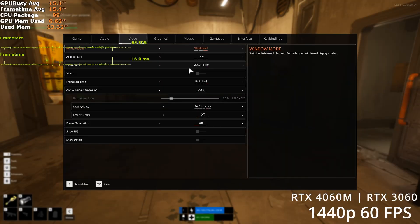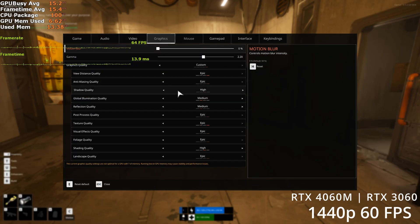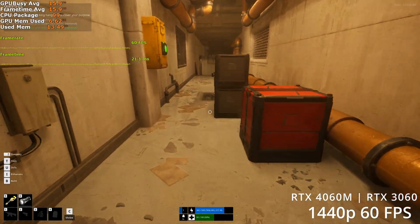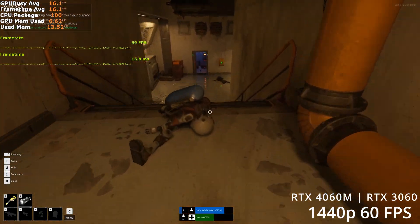On the RTX 3060 and 4060 mobile at 1440p, you'll need performance upscaling and everything can be set to epic, except shadow quality which is at high, global illumination and reflections at medium, and shader quality at high. This should get to a consistent 60fps plus.